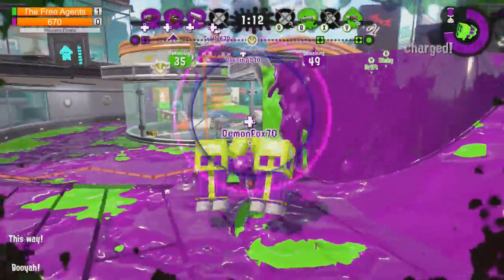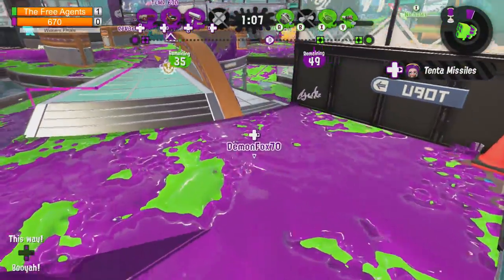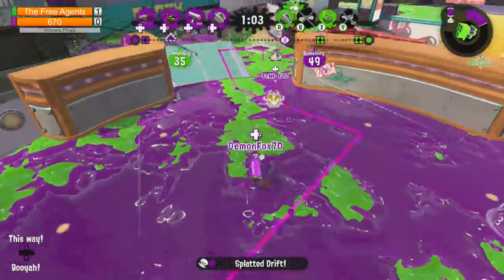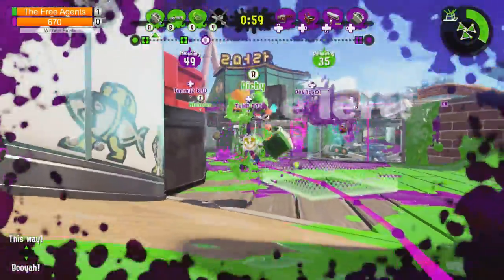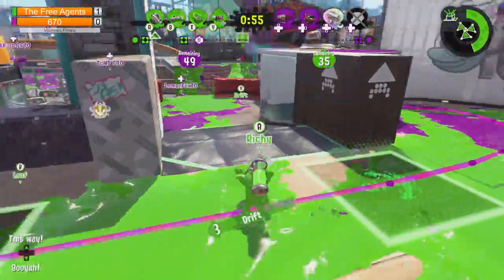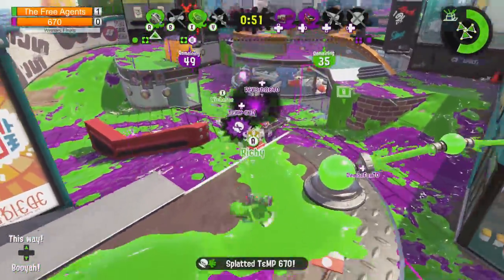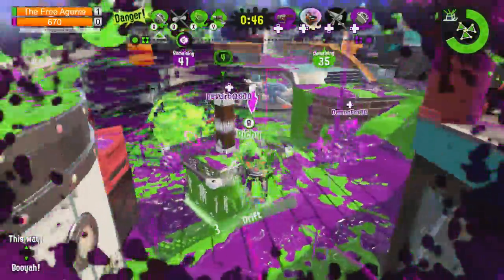Demon Fox has the Tenta Missiles with two down. Honestly, I don't like using Tenta Missiles unless they have at least three alive, because then you can get more off of it. But he gets a pick off of it. Richie is helping defend - forced to move back. The carbon runs out, he gains some elevation. And splat - it's going to be the lead. Richie's done again.